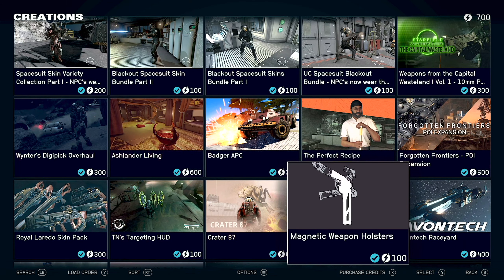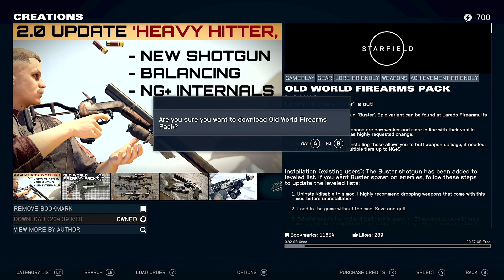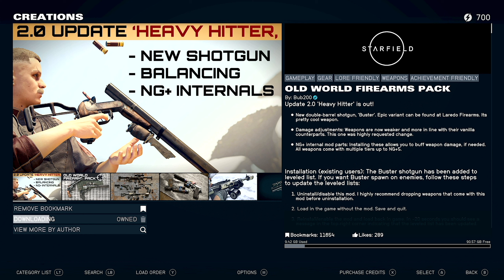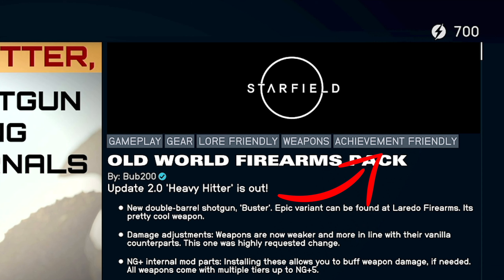But now that also includes mods made by verified creators. So as an example I wanted to demonstrate this in video. I used the Old World Weapons mod — it's a paid creation. Previously this would disable achievements, but now it does not. So let me show you how that works.